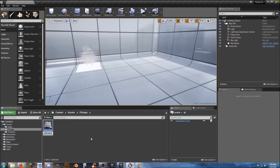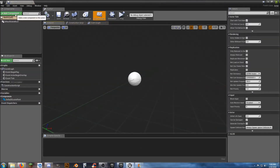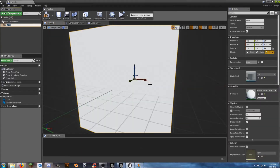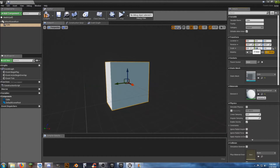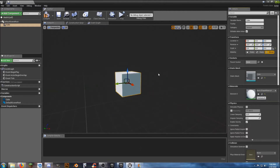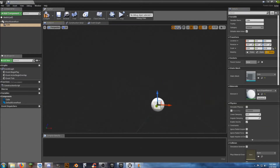We're going to call this the 'Medkit'. It's not going to be fancy but it is going to be functional. We start by adding a component — we're going to add a cube. Isn't that lovely, looks just like a medkit. We can scale it down a little bit. It doesn't have to be phenomenal, just functional. Let's get that at 0.5 — there we go, that's our medkit.